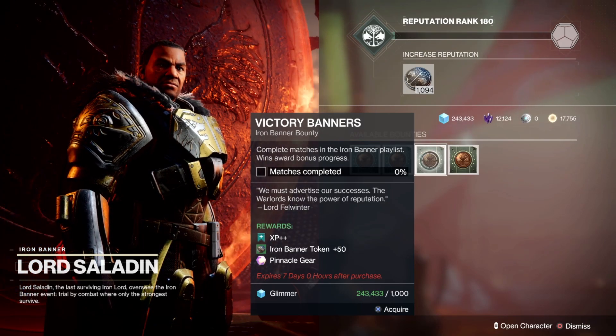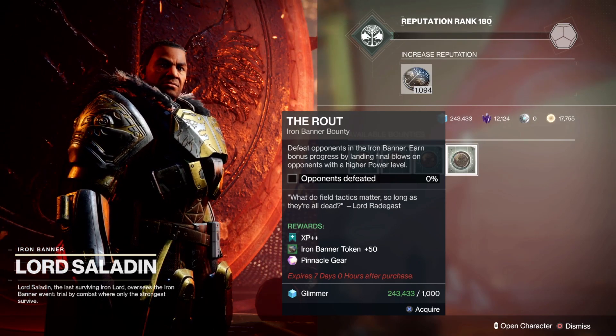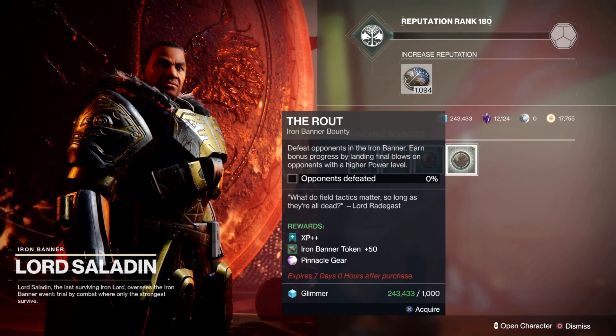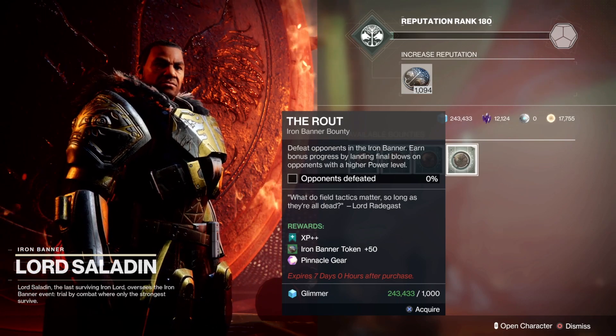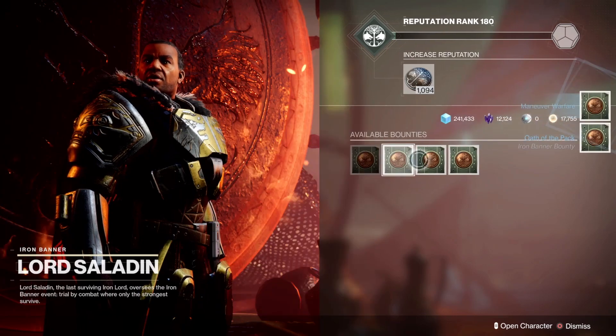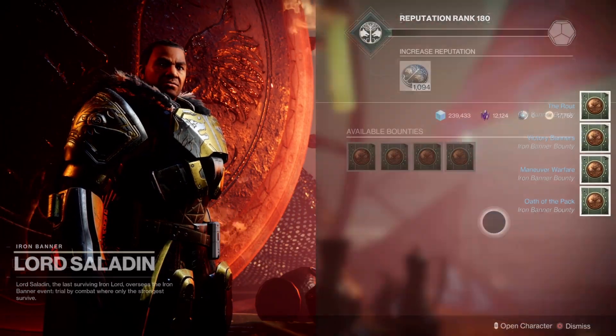So far these are all fairly simple. This one here — defeat opponents in the Iron Banner — earns bonus progress by landing final blows on opponents with a higher power level. So you don't just have to defeat higher power level enemies, but you do get bonus progress for it. That's pretty much it. So if we pick these up, because it is the Iron Banner and we do want to get these pinnacle rewards.